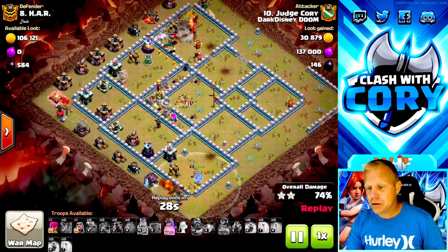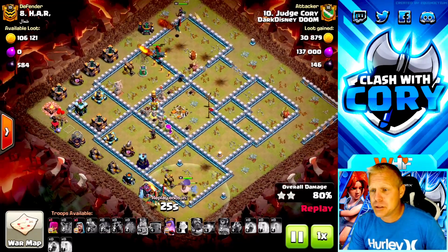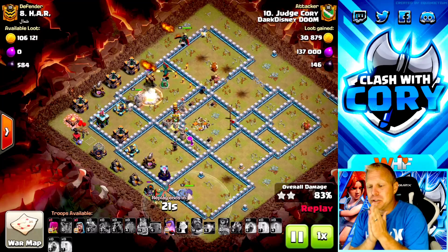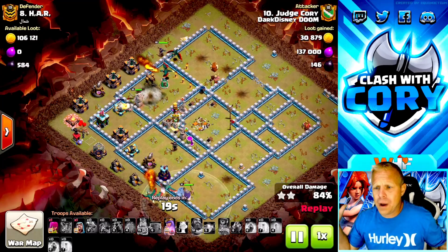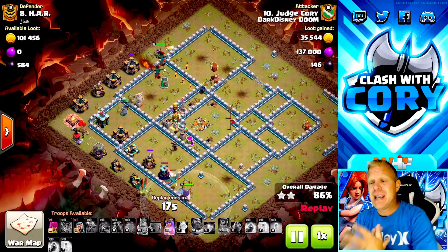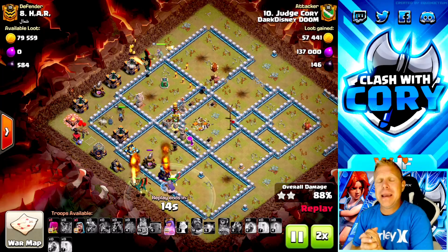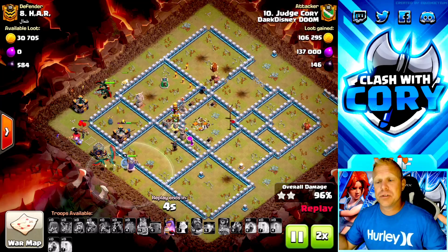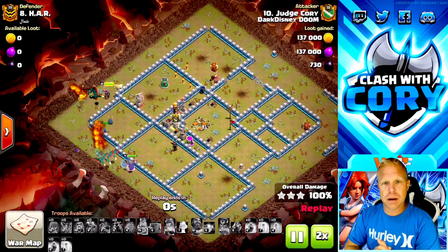Since our heroes were cutting off the other path, they were able to take out the multi compartment just fine. Look at this - we still got a bunch of dragons left on the board, two up top, three down bottom. We still got a royal champion alive, a queen with full health who still has her unicorn and hasn't used her ability yet. This base never even stood a single chance - probably the easiest triple I have done since the last update.